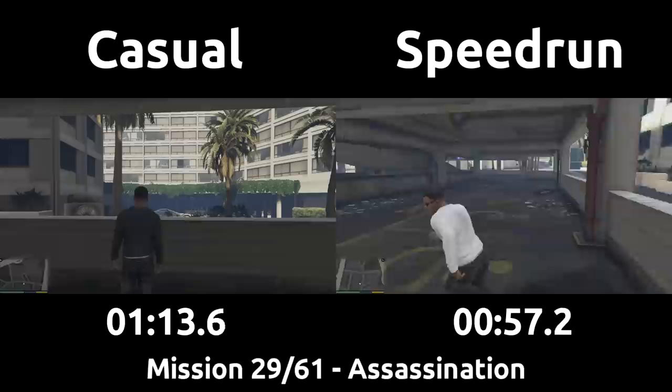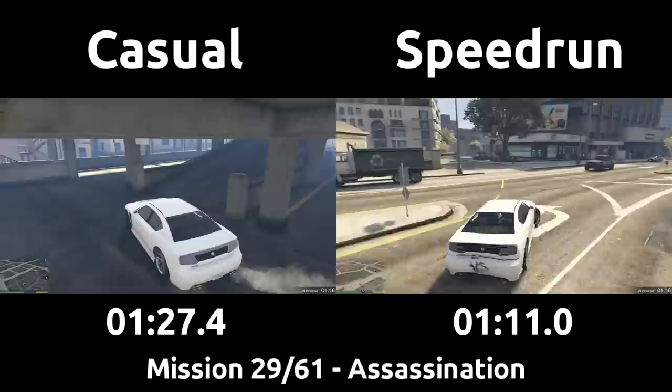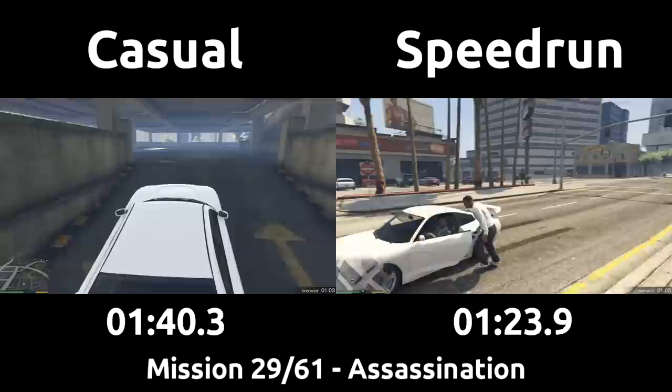The casual is going to head up the parking structure to find a spot to shoot from, but the speedrun is going to find something else, after taking another wall bounce to carry speed. There is a minute and a half of time until the target spawns, so the speedrun will make use of that time to find a better car for the next few missions. Game knowledge of which vehicle is best is important here, even coming down to the runner's personal preference. The speedrun finds a comet, which will be perfect for good top speed during the next few drives.